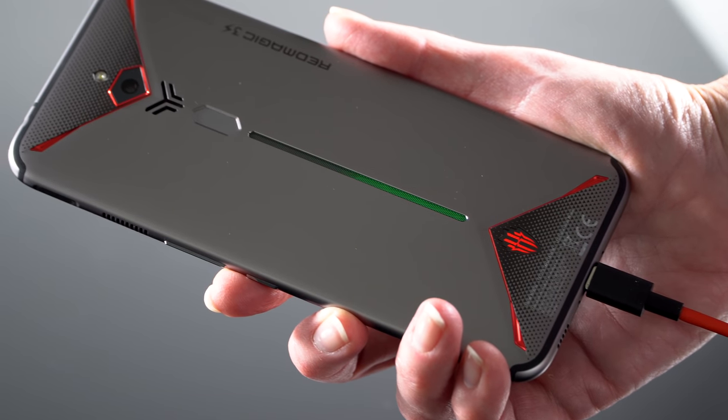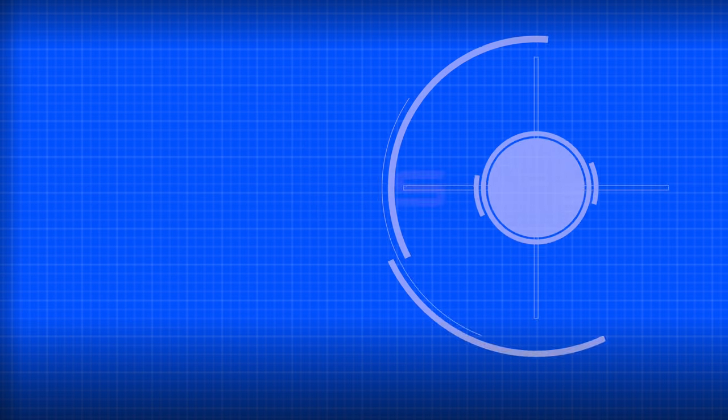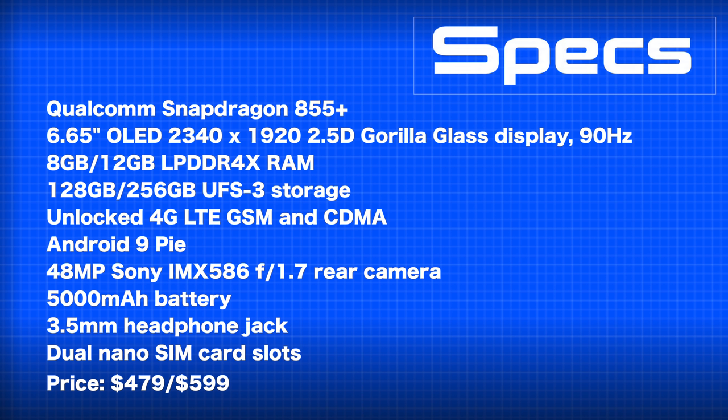We have the Snapdragon 855+. It's an OP gaming phone, so that's the fastest CPU you can get. Fast UFS 3.0 storage, low-powered DDR4X RAM inside, 5,000 milliamp battery, a big OLED display, and it's got an RGB lighting strip on the back, a little red light-up logo, a fan inside, and gaming accessories. And best yet, the price starts at $479 with 8 gigs of RAM and 128 gigs of storage.